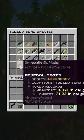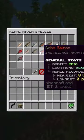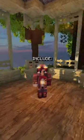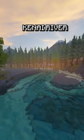There are hundreds of new fish species added to the game, each with their own custom stats and variants. Some of the locations include Toledo Bend Reservoir, Key West, and the Kinei River in Alaska.